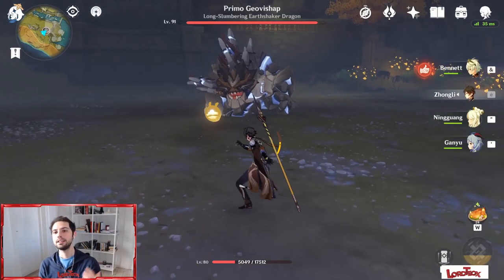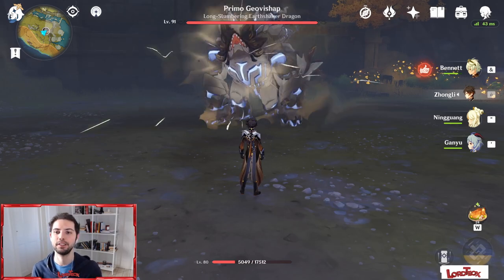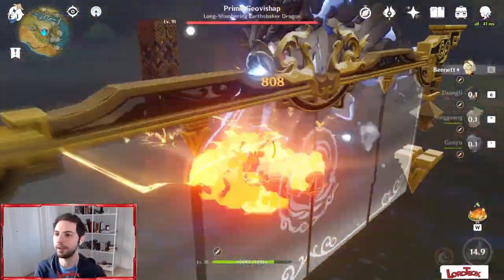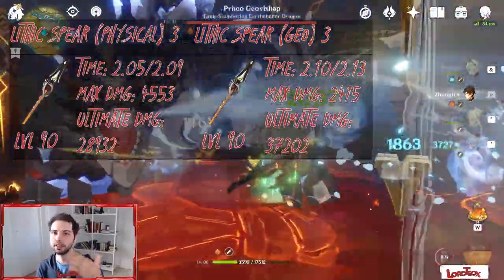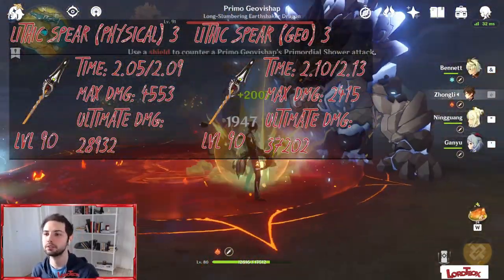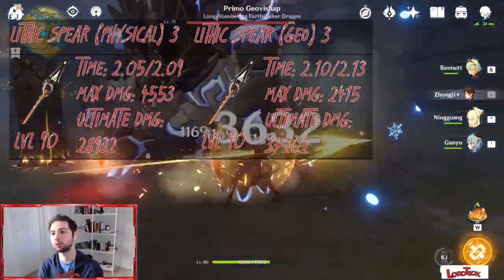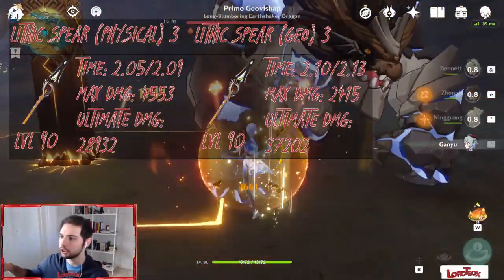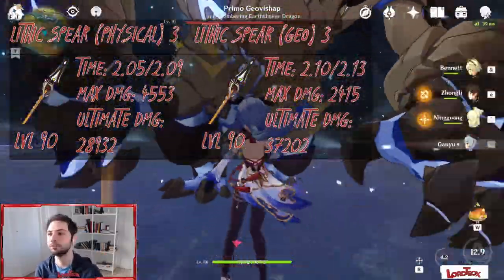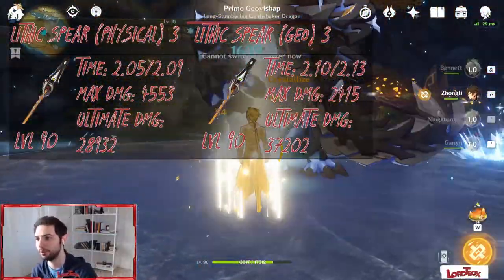The second test is a very particular one addressing a question many of us already have: what if I use Bennett in this team? Let's read the numbers first. Lithic Spear physical build with 3 Liyue characters — because the fourth is Bennett — got a time of 2:05 and 2:09, maximum damage 4,553, and ultimate damage 28,932. Geo build, always 3 Liyue characters, time 2:10 and 2:13, maximum damage 2,415, and ultimate damage 37,202.